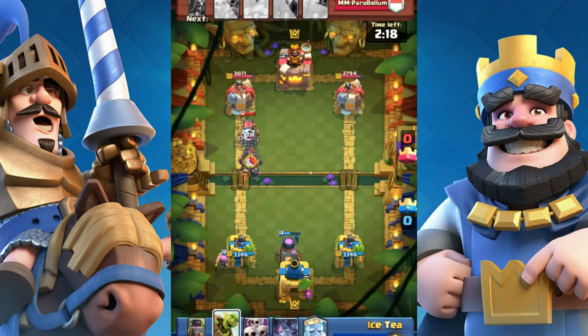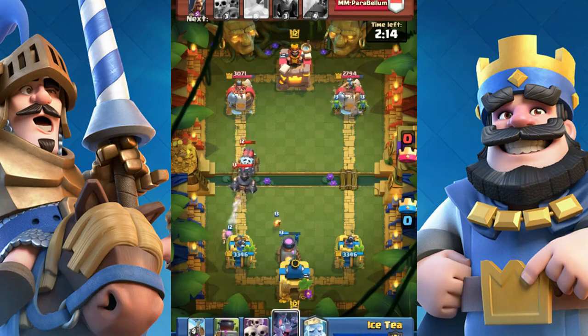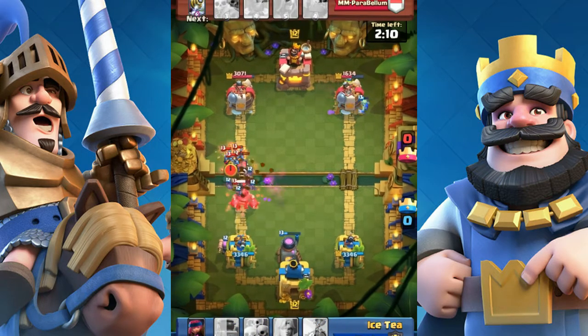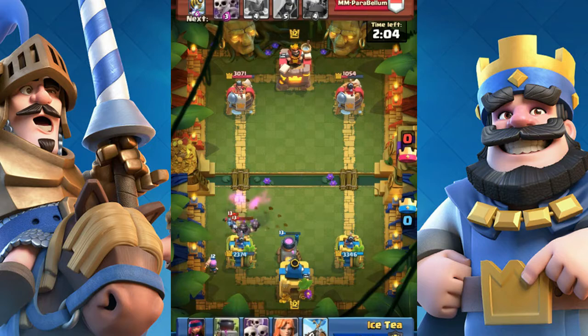Tip 7: By letting your opponent attack your tower, then kill their troop later. Sometimes the push is so hard, or you simply don't have the right card to counter. Just let your opponent attack your tower, then kill their troop afterward.